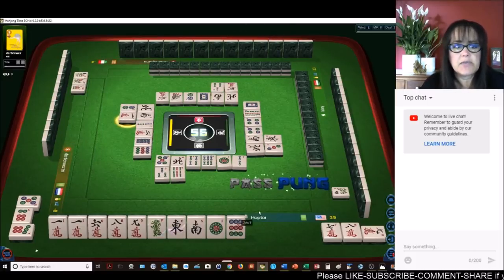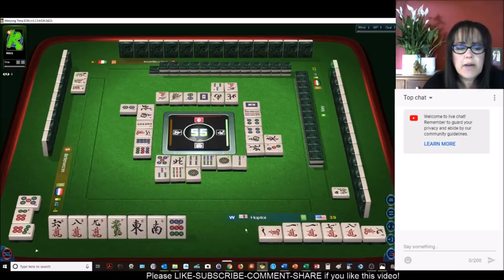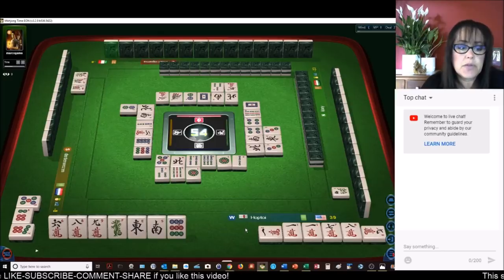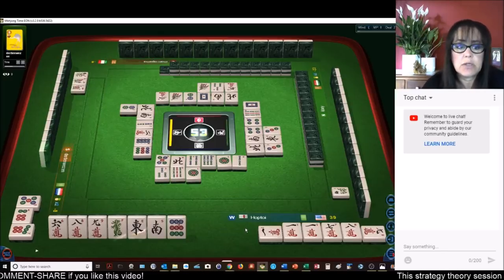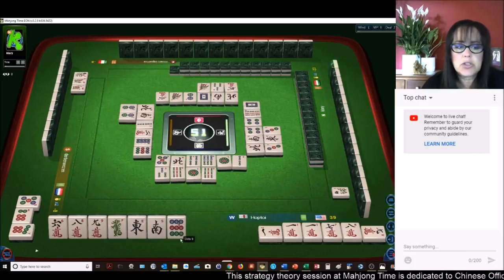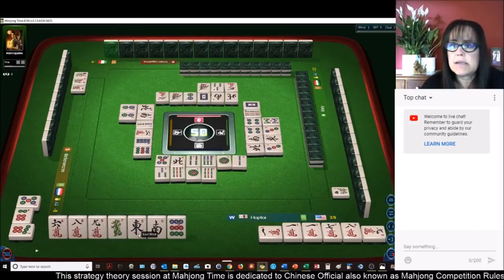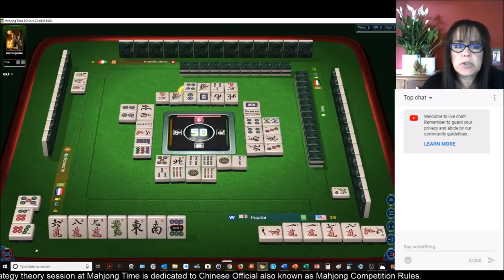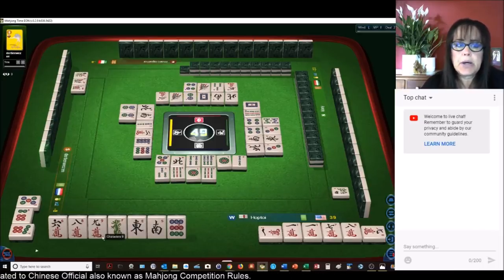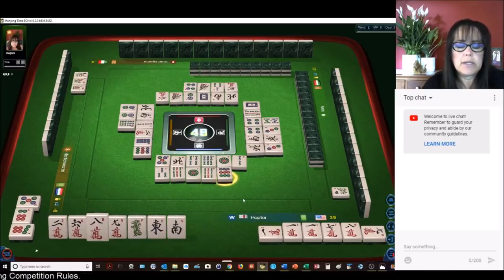A half flush is six faan, so we'll pong that. We'll get rid of the one dot. Right now half flush and terminal pong is seven; we need one more faan. A pong of either the green dragon or east will give us two. There are no green dragons out. One east is out, south is all out — that'll be a good safe discard. If we could pair up the nine and pong that'll give us another faan.